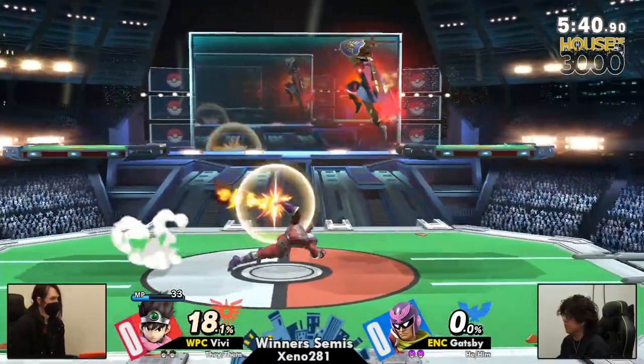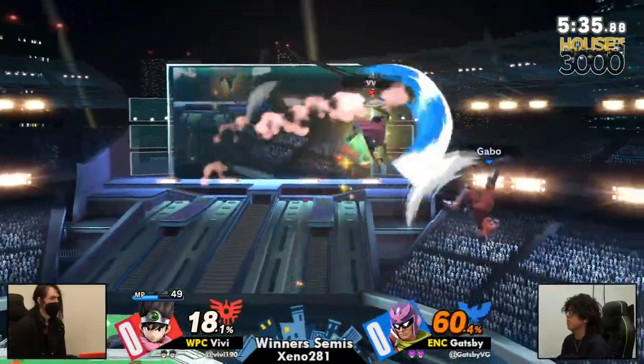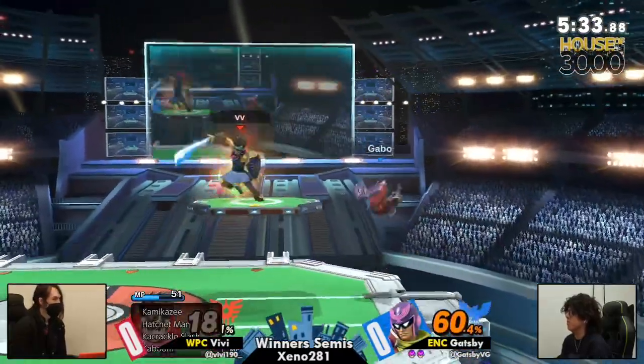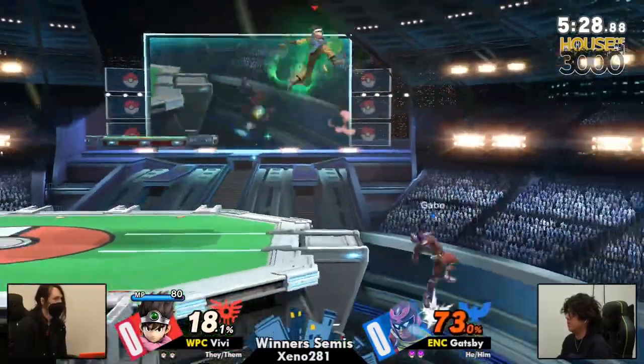Gatsby has been ripping a lot of B moves today — a lot of Raptor Boosts, a lot of Falcon Dives out of shield. Very good moves that break zones. Falcon Dive especially — one of the best command grabs in the game, as far as I'm concerned.